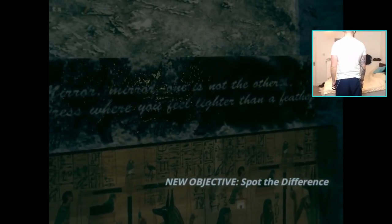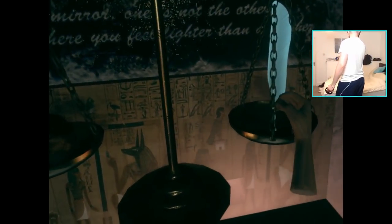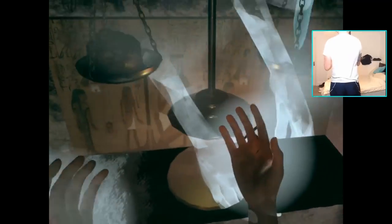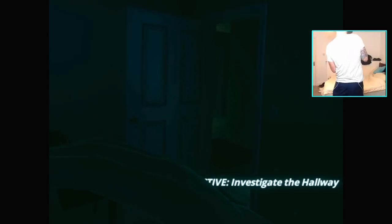Mirror mirror — one is not the other; press where you feel lighter than a feather. It's kind of hard with all this color bleeding and screen tearing to see which one's different. There's a heart and a feather — I'll take the feather. Some freak grabbed my hand! Why am I here on my own as a child? My dead mom — that's crazy. She went into the wall. Mama!